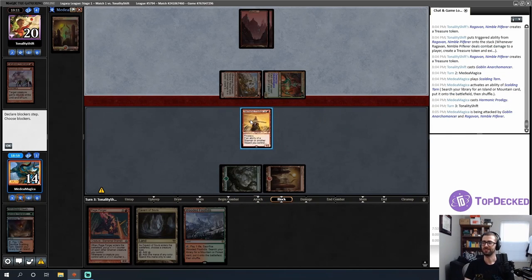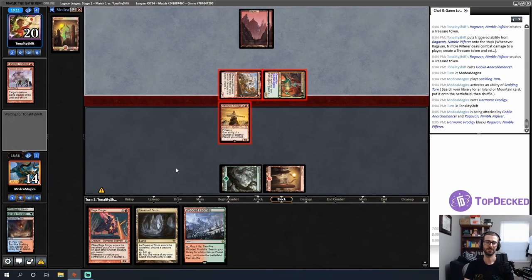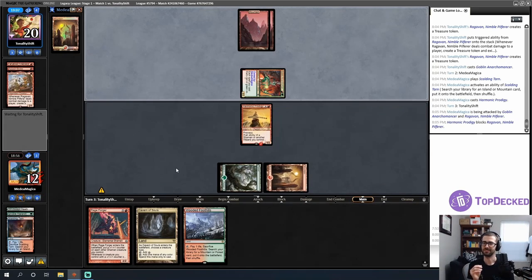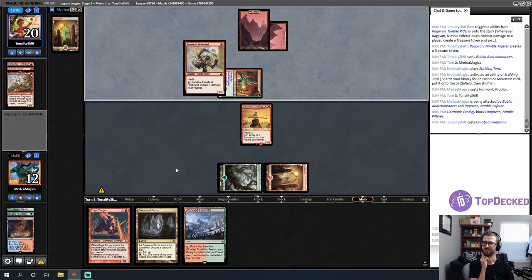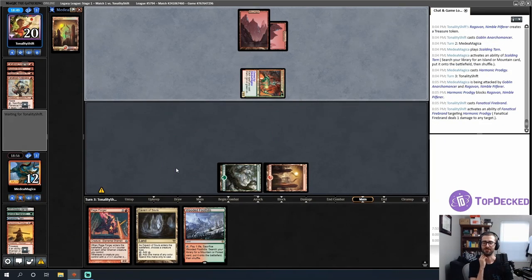I'm going to hop in — show me your trick! Opponent just straight-up does it — another Ragavan! I will 100% take the two-for-one — that is killing two monkeys with one human wizard. That seems pretty good for a wizard.